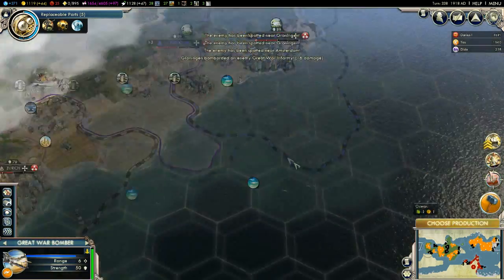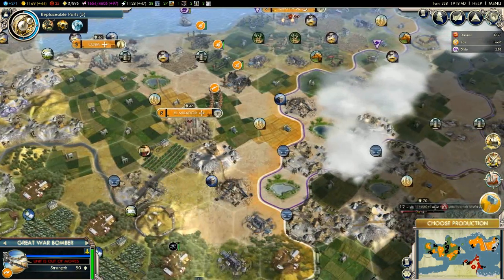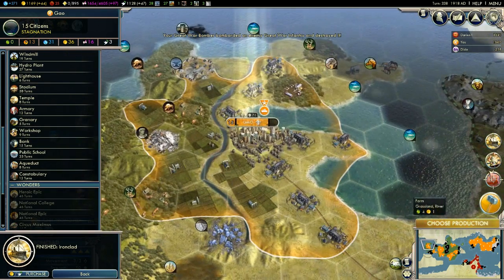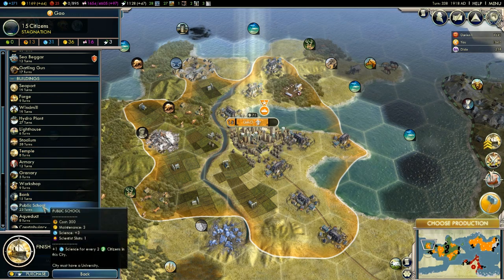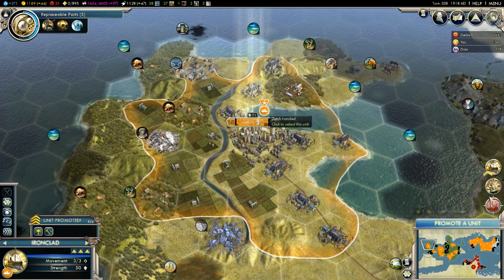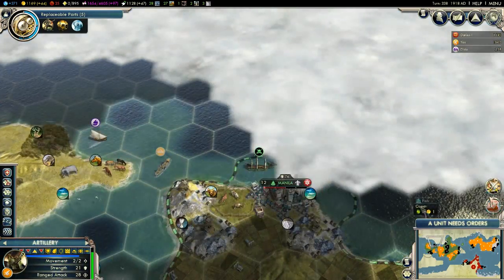They've went for a different strategy now, haven't they? And we will be able to finish them off right now. I'm going to bring up my aircraft again. Groningen — we want my bomber, come up over here and you'll finish them off. While you're doing that, let's check what's happening over here. Choose production — Gao, really? Well done, you've built your ironclad, that's very nice. How about we start working on a public school — seems good for more science. Let's go for more science.